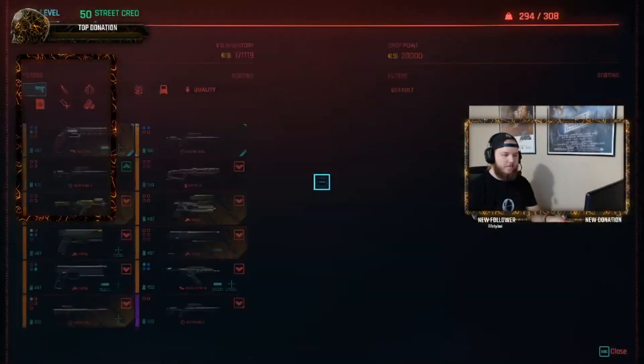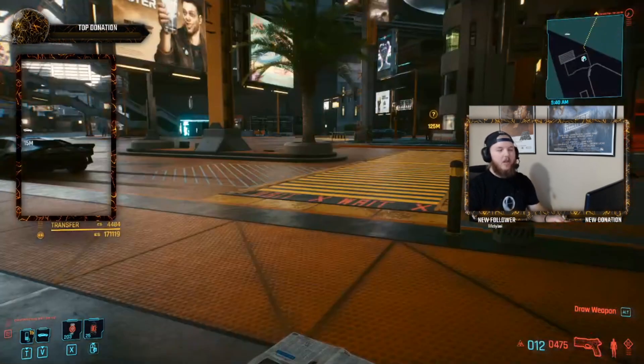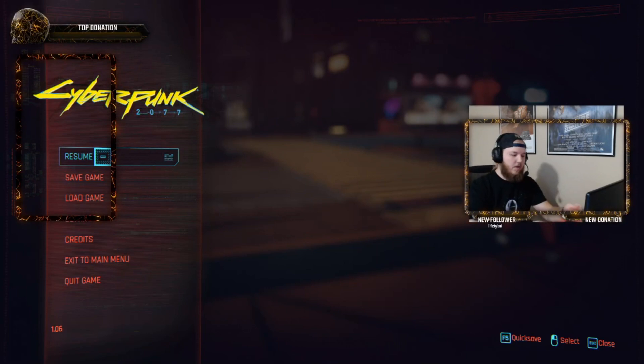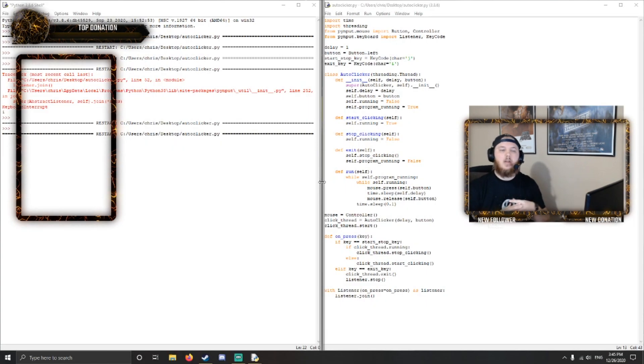Here we are. If we sell that Asura that we just crafted, we get 4,484. This is the highest we can get for selling any one item in the game, so it's the fastest way to make money. The problem — and this has been pointed out by several people — is that in order to get that Asura, you have to have a really high technical ability. So in order to get that technical ability, here we have this program that lets you craft all night, whatever you want. Hopefully that helps.